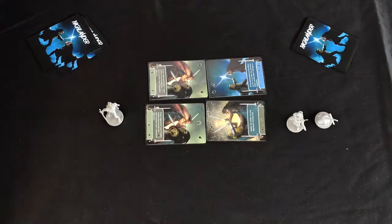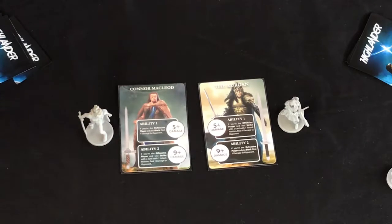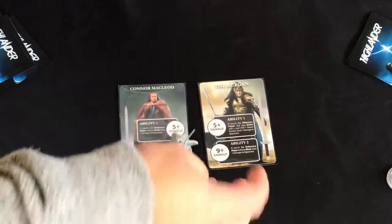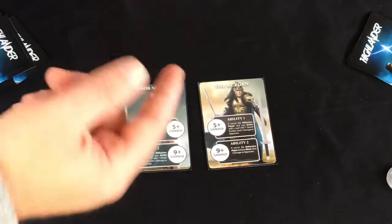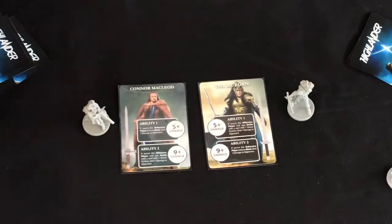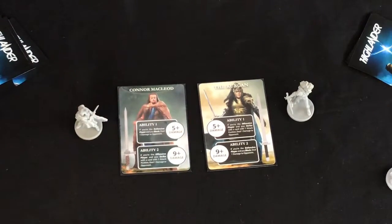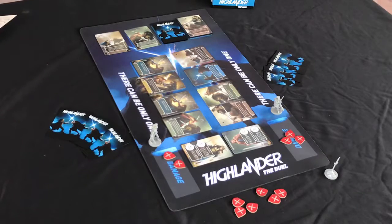Play continues for four rounds; damage is dealt, cards are reshuffled, and drawn through again until someone reaches 13 damage. Regarding the player tokens — whenever you receive five points of damage you move your token onto the relevant card, unlocking special abilities. Connor McLeod's abilities are more defensive and the Kurgan's are more aggressive. The miniatures are nice, but their main use is to indicate damage received and unlock those special abilities.